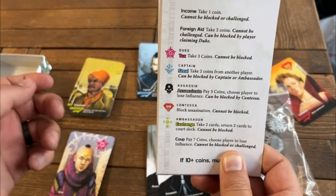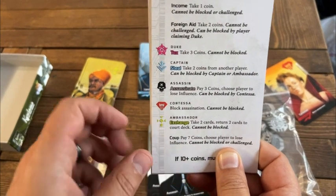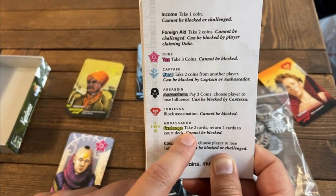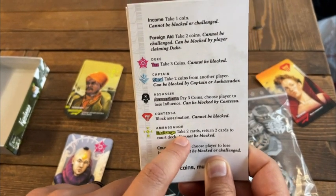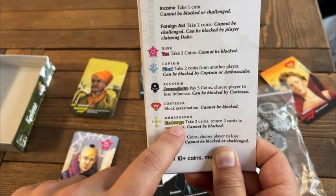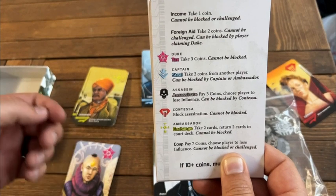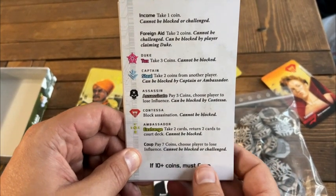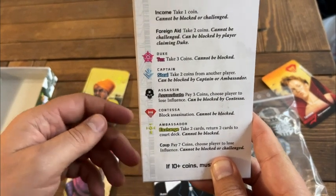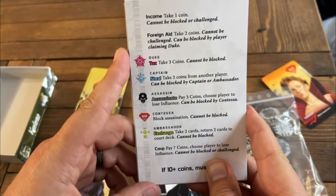But at the end of the day, it's all about bluffing and telling the truth or telling a lie. So I could play the ambassador card even if I don't have an ambassador — I could say, hey, I have an ambassador, I am taking two cards and exchanging. And then it would be up to my opponents to determine whether I'm telling the truth or whether I am bluffing. And they can call me out on that. So it's just a matter of finding the right times and the right moves to make and bluffing your way to victory.